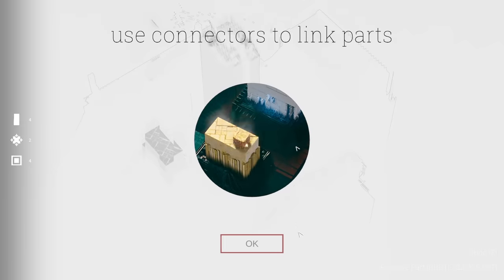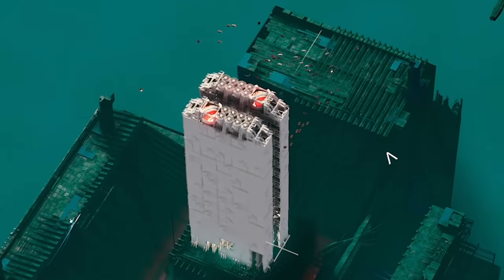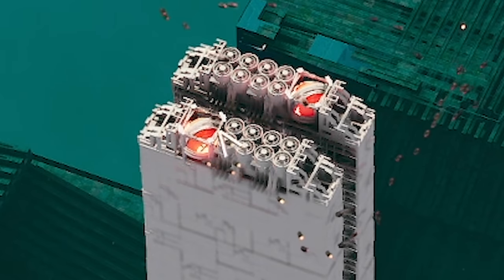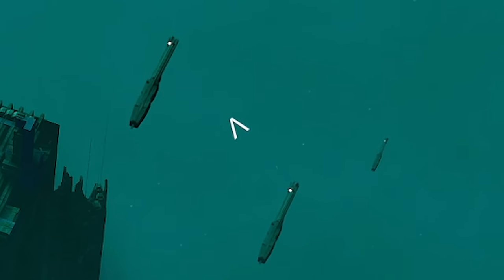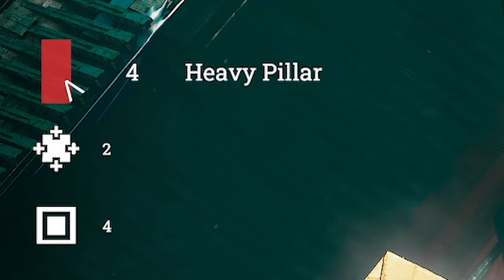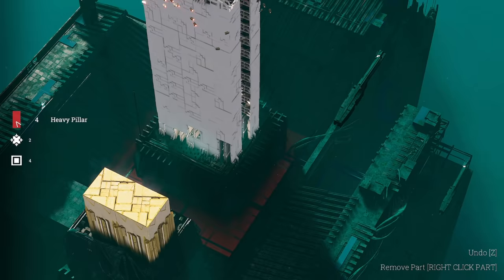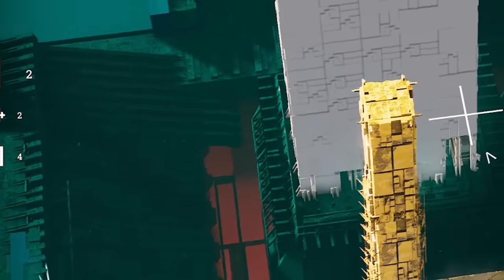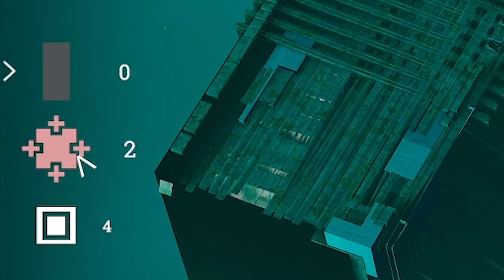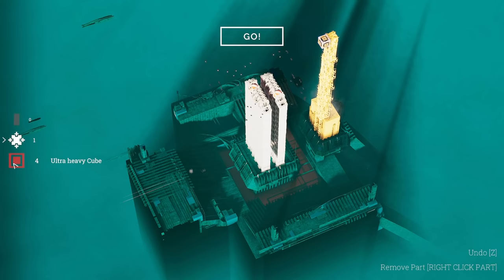So now we're given connector pieces. This level we've got two very thin buildings and there are two bombs on top. We've got different parts: a heavy pillar, the ultra heavy cube, and the connector. I'm going to start with a heavy pillar — we'll plonk a few of those on top of each other. Then I'll use a connector and shove that there, and place some ultra heavy cubes. It's almost the perfect hammer shape.